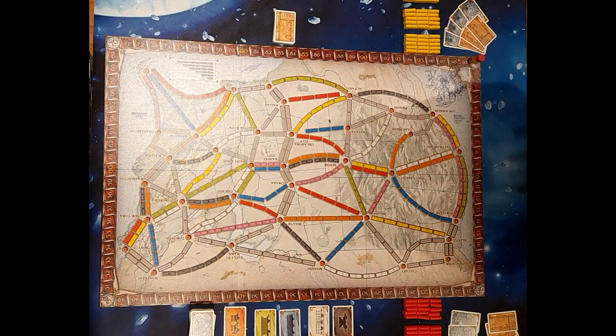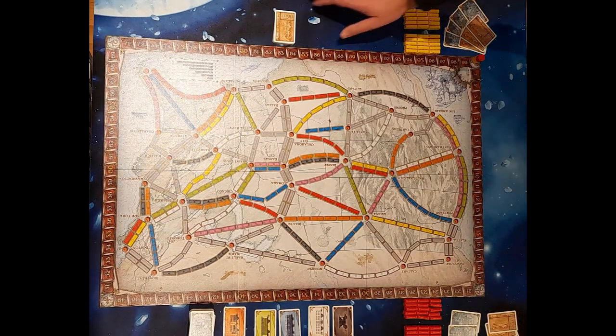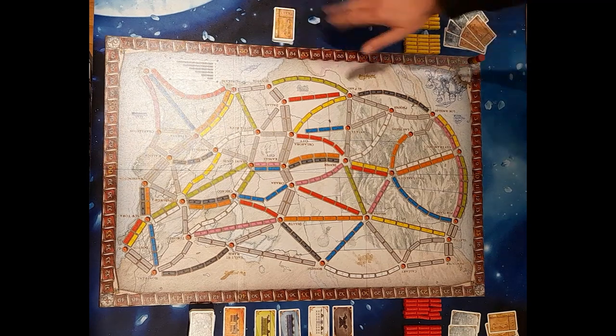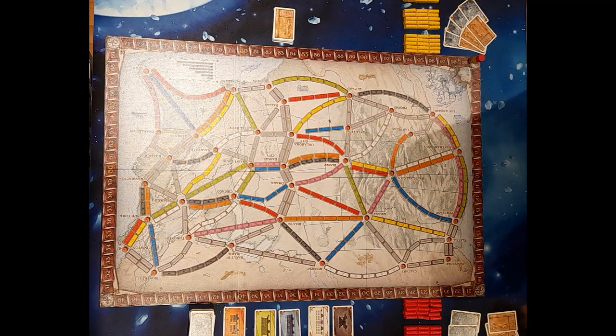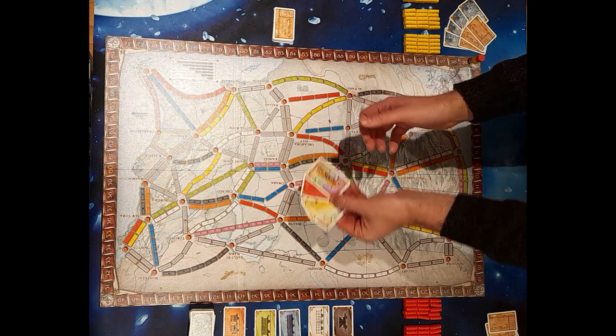This is Ticket to Ride all set up and ready to go. You have your board for where you're going to be placing your trains, the carriage deck with five carriage cars laid out, the ticket deck to this side, and then each player gets 45 trains and four carriage cards in the various colours.